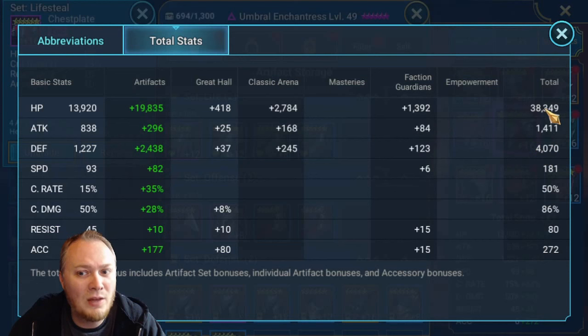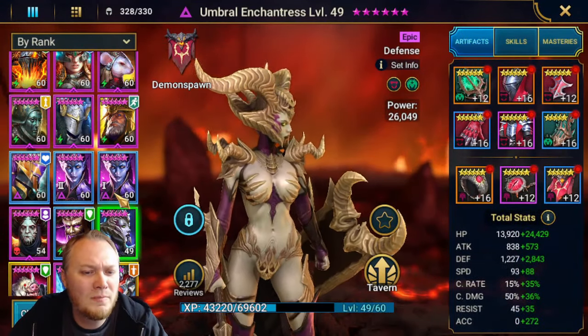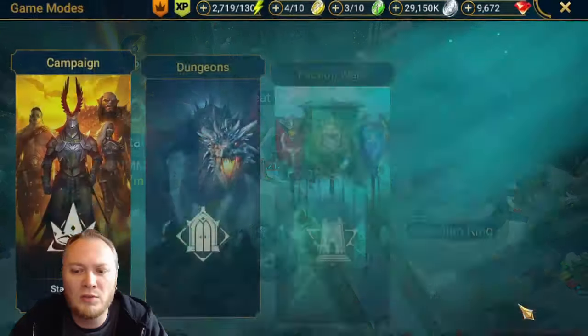Umbral has 4K defense, almost 40,000 health, and the accuracy is okay - we don't have masteries on her yet, but we do need to get masteries on her. The last champion - Stagnite. He's fast enough to fit in any of my arena teams if I want, he's healthy, and accuracy is the same kind of thing.